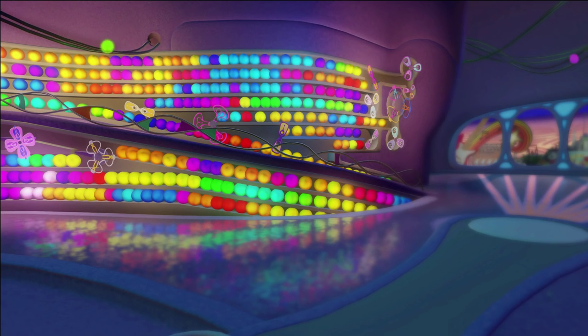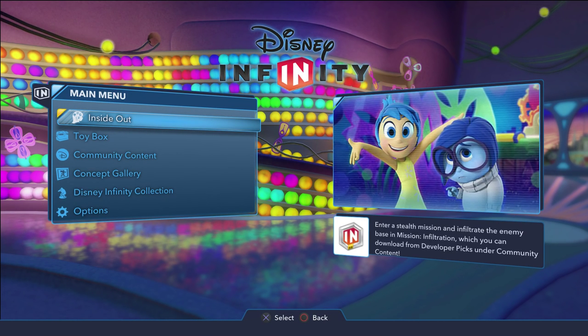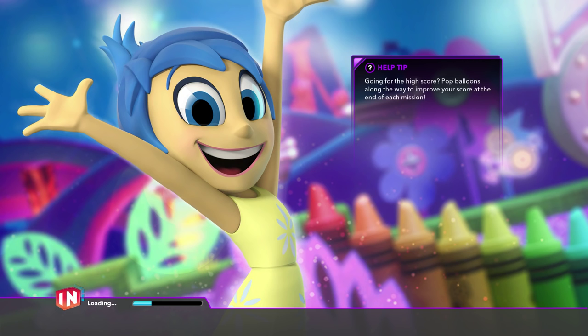Alright, so the Main Menu shows Inside Out. Let's go ahead and select that and select a new game, and we are going to see how this goes this second time around. But for most of you, this will be the very first time you're seeing this video. It's just loading up.